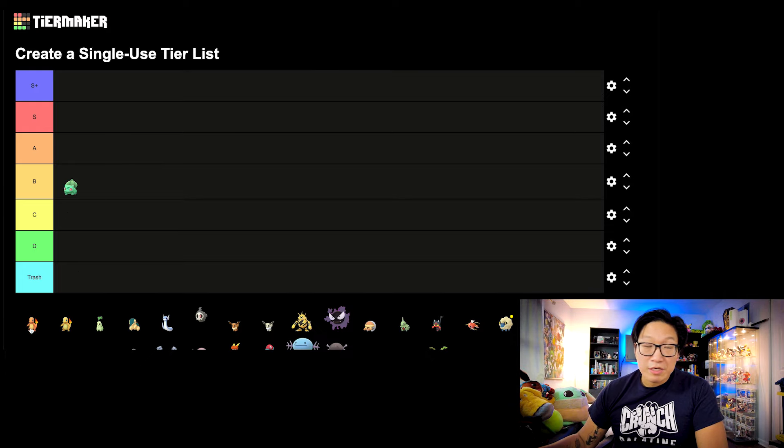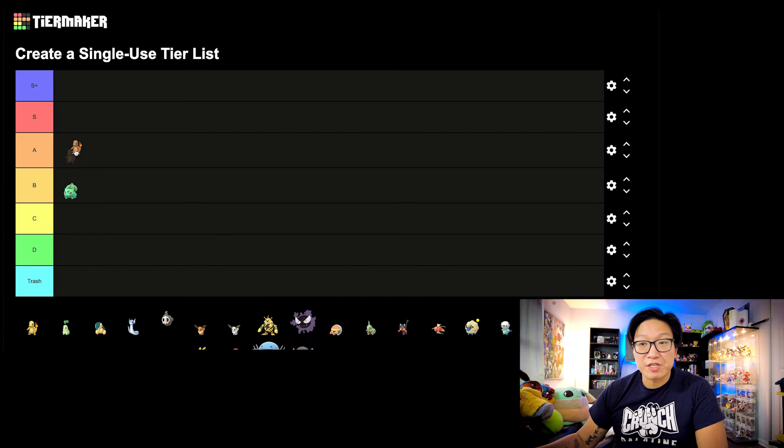Let's move on to Charmander. I'm going to put this in the A tier, mainly because Charizard with the Community Day moves is actually really good — I'm talking about Blast Burn. The first time around it got Blast Burn, and that actually elevated it quite a bit. Charizard with Blast Burn is phenomenal for both PvE and PvP content, especially in PvP. I think Ultra League and Great League with Charizard, it's phenomenal. Blast Burn is just that good.